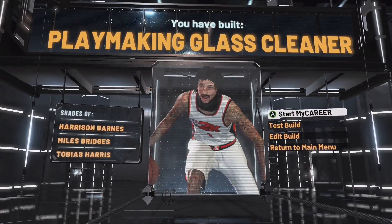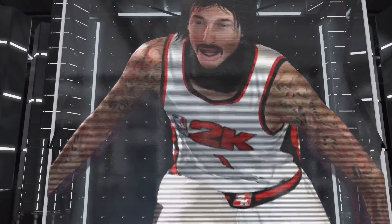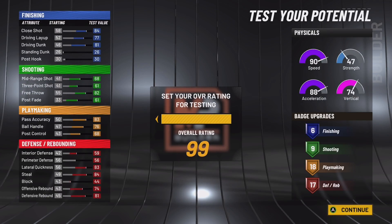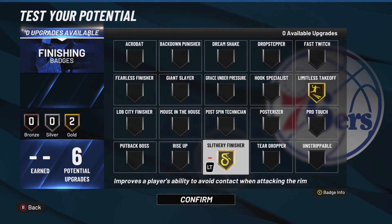The best thing about the build is the name: Playmaking Glass Cleaner. That's hard — you don't see too many of those. You come to the park with this build and all your friends are like, 'Playmaking Glass Cleaner, I ain't never seen that.' And then you start cooking up — hitting threes, contact dunks.